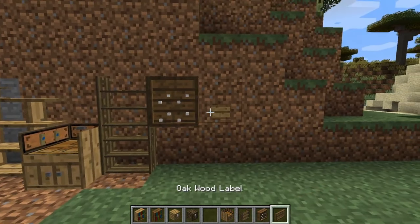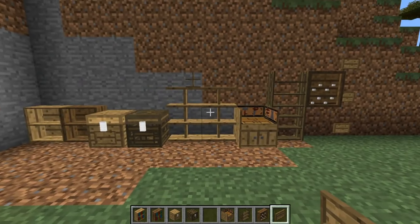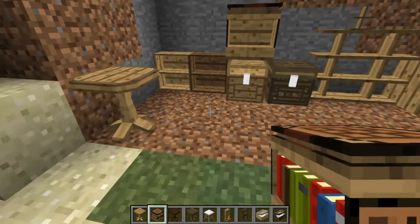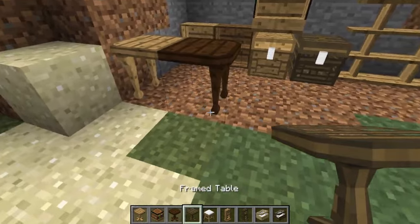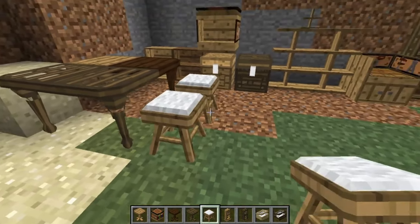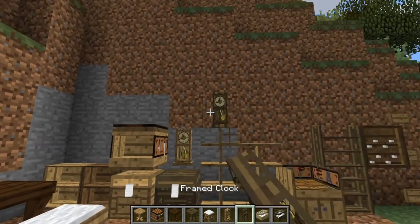For an example, the new bookshelves make storing and displaying your books a lot better than vanilla Minecraft's flat 2D shelves. There's bookshelves to create your own libraries, display cases to store weapons, potion shelves to store your brewery stand creations, tool racks to place your tools on, shelves, desks for writing and storage, and typing tables.